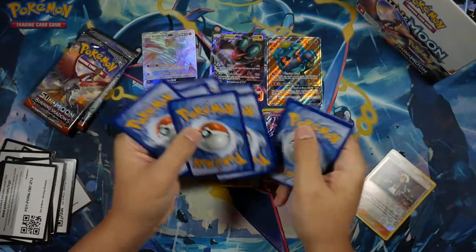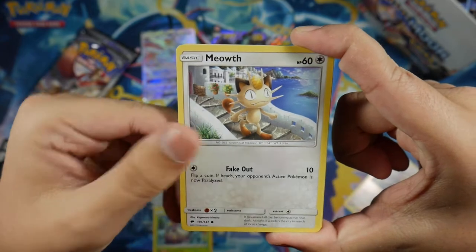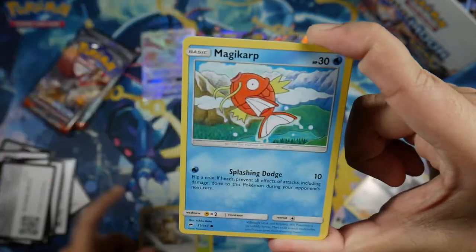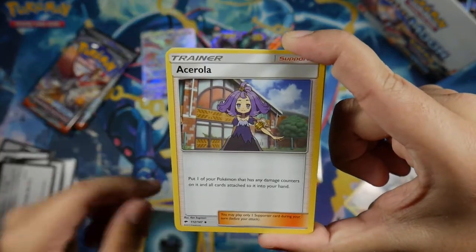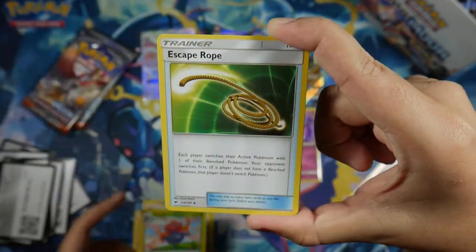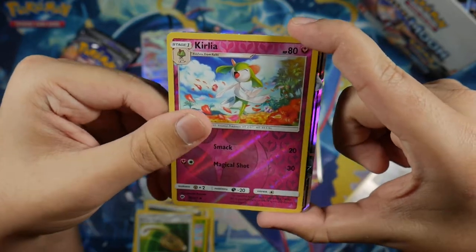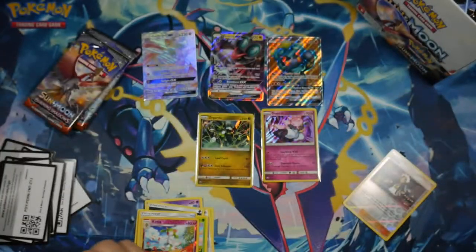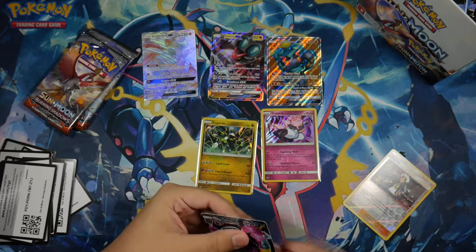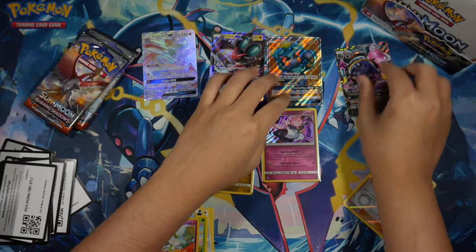In this pack we got a Wimpod, Meowth, Magikarp, Croagunk, Pikachu, Dark Energy, Exeggcute, Gloom, Escape Rope, a Comfey Reverse Uncommon, and for our Rare we got an Alolan Muk GX — very nice, let's put that in a sleeve. So far we've gotten four GXs in this part one. My luck has been crazy with this.